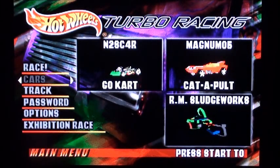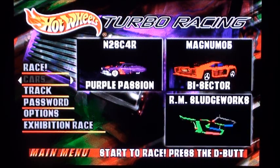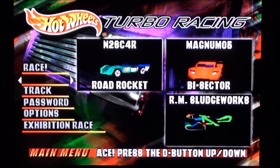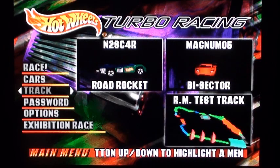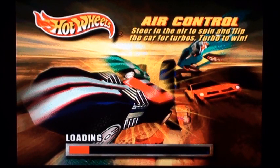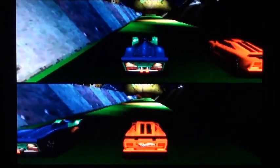Race 2. Bicector! Bicector! Bicector! Alright. You know what? I'm going to go with Road Rocket. Road Rocket! Alright. RM Test Track. Let's do this. Steering here to spin and flip the car for turbos. Turbo Twin! And there's Twin Mill 2. Shadow Jet. You got Split Image and Split Image 2. Whatever, you know what I mean. Why do you have to correct me? I don't know.